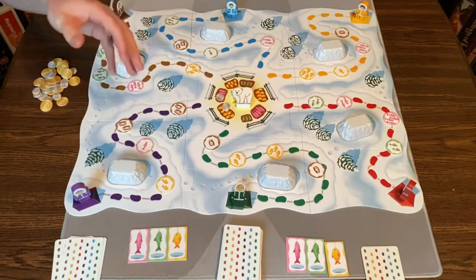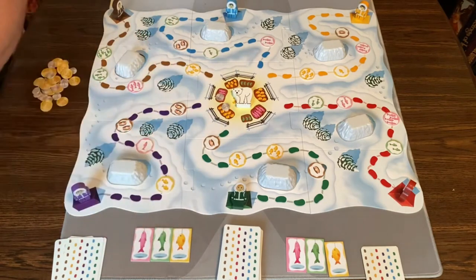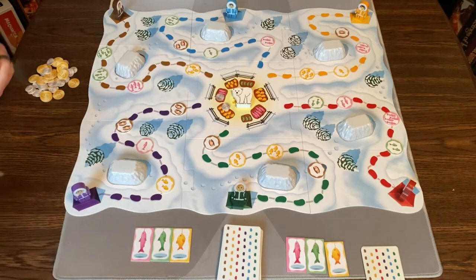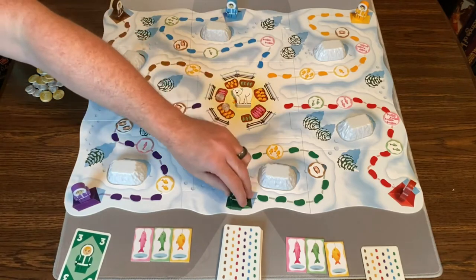The setup looks the same no matter how many players you have — every player gets six cards. On your turn, you're going to be playing some cards. A card — so the green card — is going to move the green Eskimos.